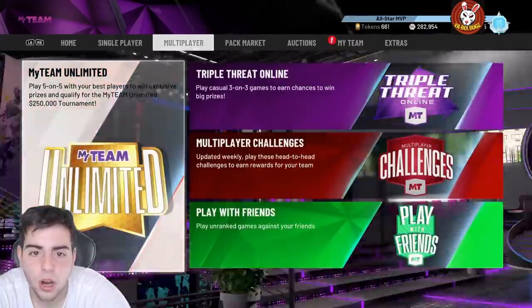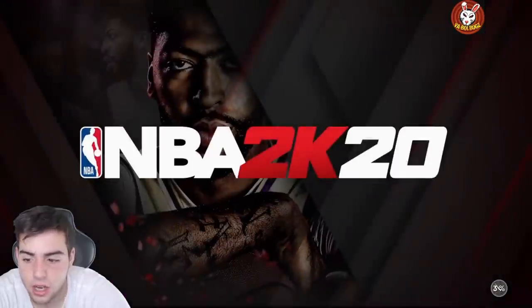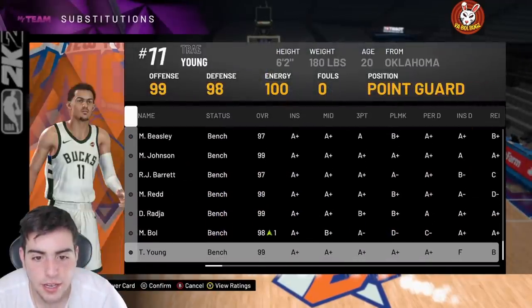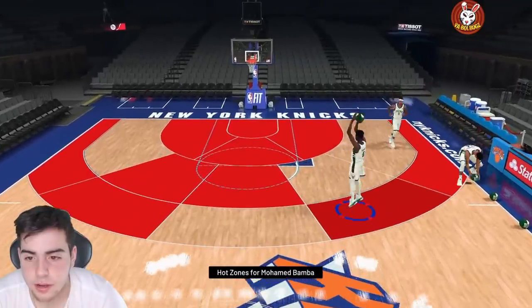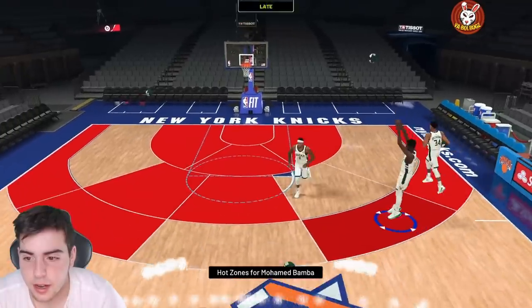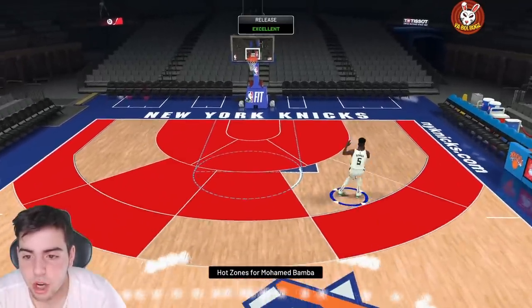Now let's get into some gameplay with Galaxy Opal Mo Bamba. I just want to show you how deadly this card actually is. Let's put him in — his hot zones are insane. Watch this: green, green... oh missed it, green there, late... there it is. His jump shot is money.